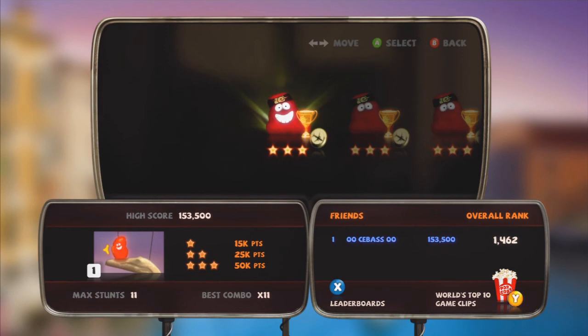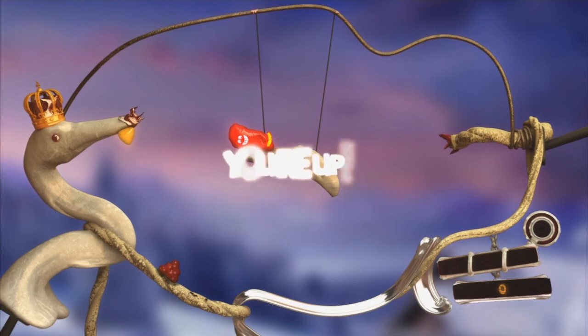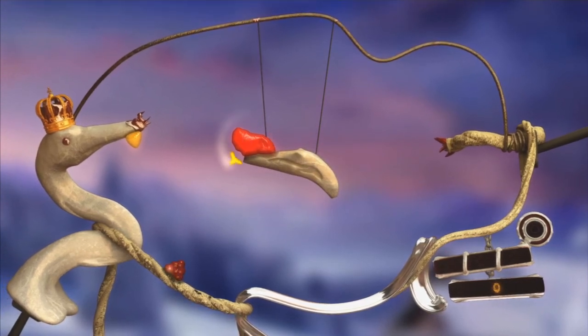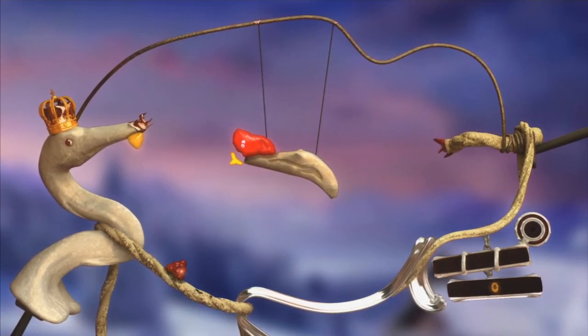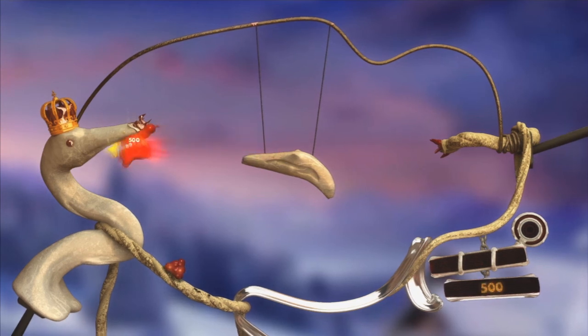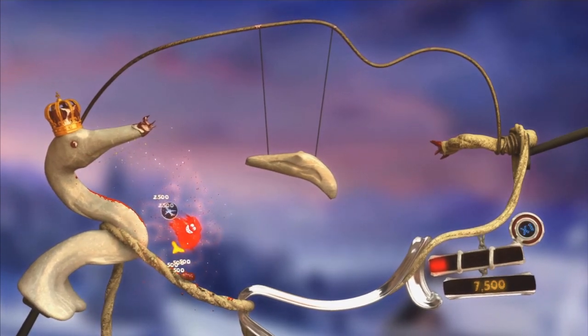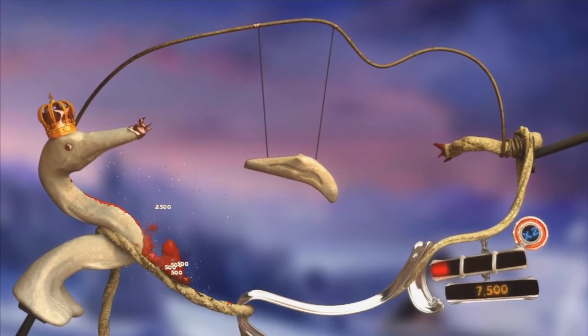So the first level - this is basically just aiming your blob around. I've got to get this red blob to blow up all of those red bombs down at the bottom. There's a yellow pickup to my left as well that I'll try to grab. I'll hold A to shoot it and slide down.